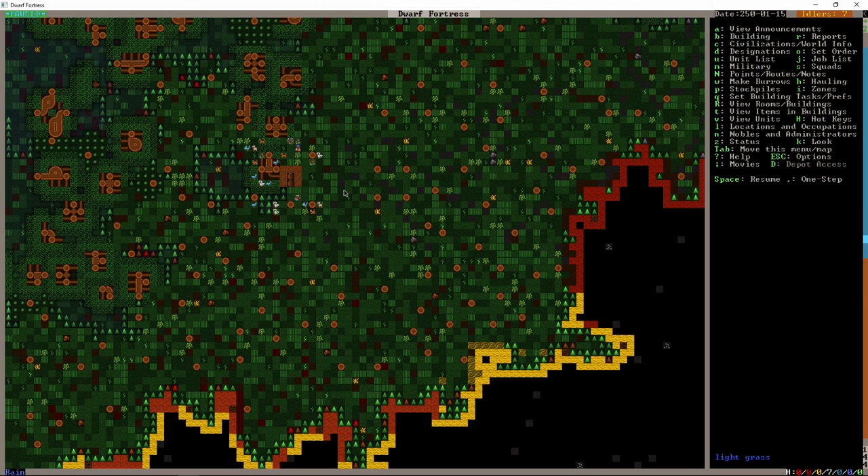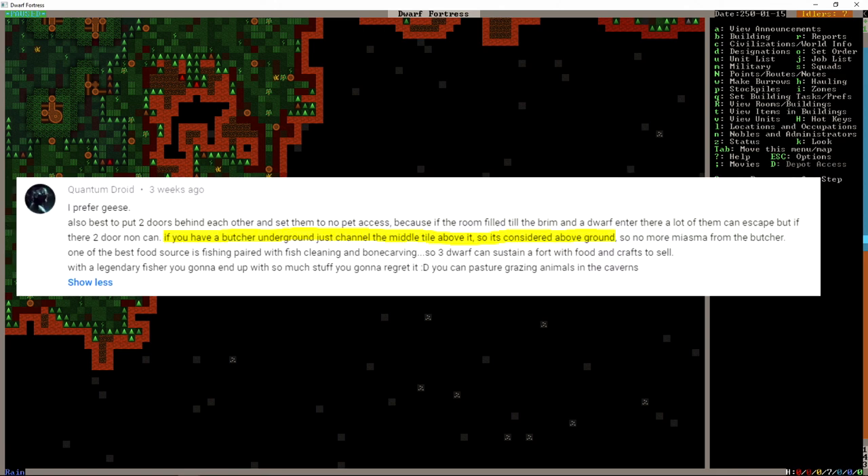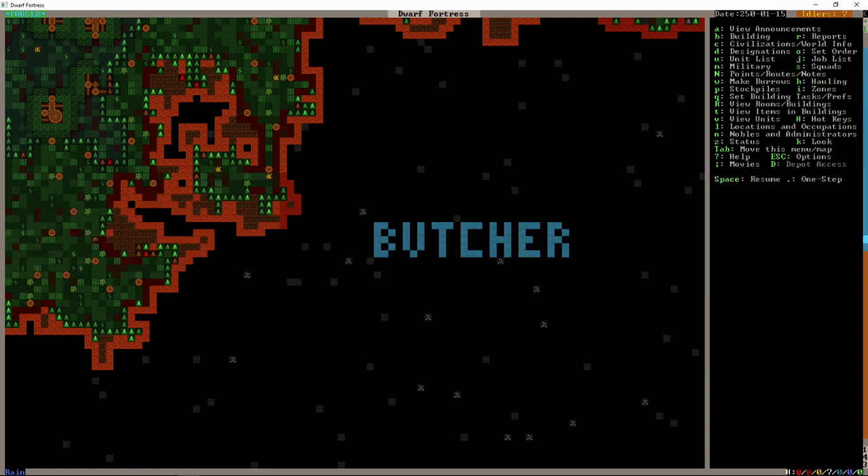With that in mind, I need to think about what to put on each floor. We're going to put farms in the soil layer — I'd like to go down two levels for that. Immediately below the surface I'll have the butcher and the tanner. These are usually surface trades, but commenter Quantum Droid pointed out you can put the butcher underground and channel a hole immediately above it — the workshop is then considered above ground so you won't get miasma buildup. I'm going to do that here so we can still use the butcher even if the surface is under attack.